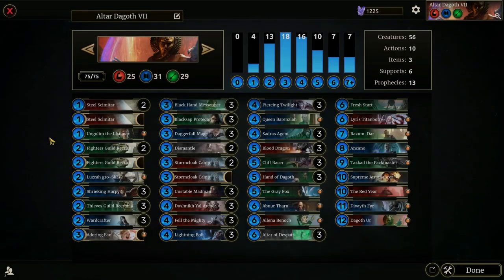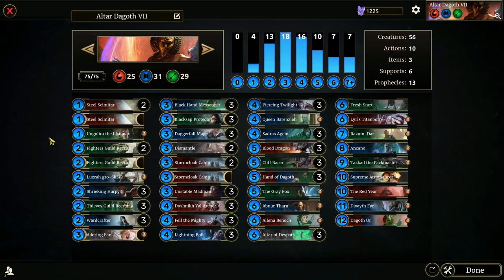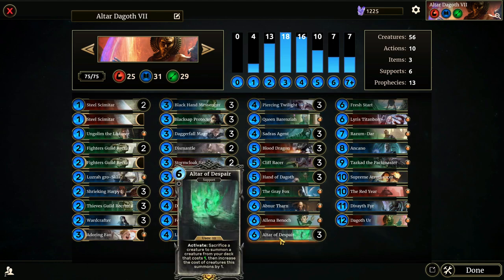Hello everybody, I wanted to go over a deck of mine. I had to re-record this because I've been a bit congested. This is called Altar Dagoth Seven — this is the first deck I ever reached Legends with. The deck has been through some revisions over time, but the idea of this deck is the first I ever got to legend with. It plays off of Altar of Despair.